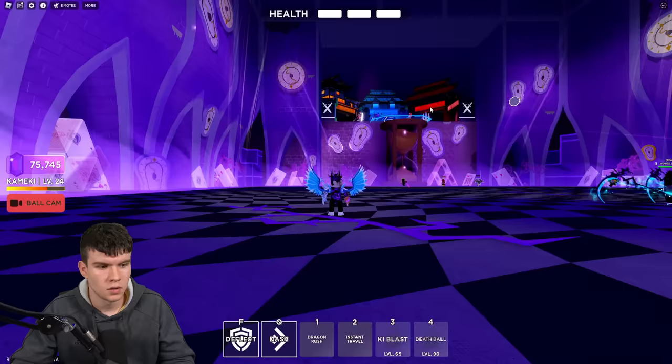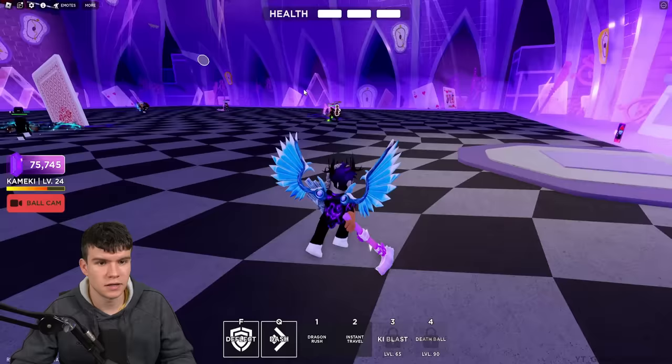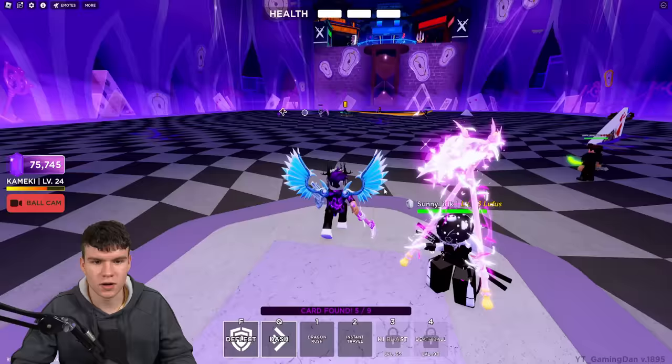You're also going to want to go for the Mystery Chamber map. As you can see, literally as you spawn in, it's just going to be over here — a pretty easy card to spot. Click on it. There we go, card found, five out of nine. Only four left to find — we're getting through this pretty well.